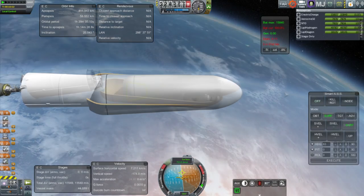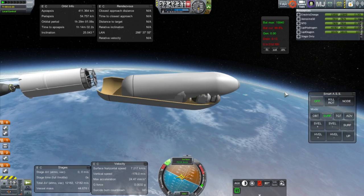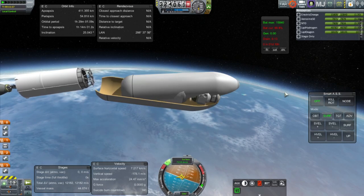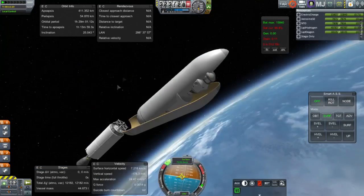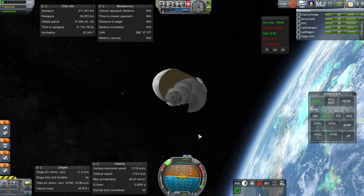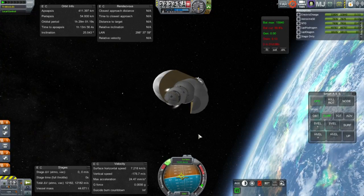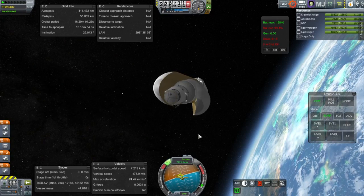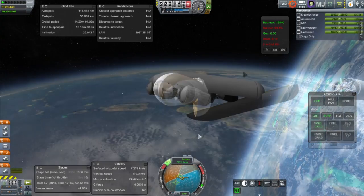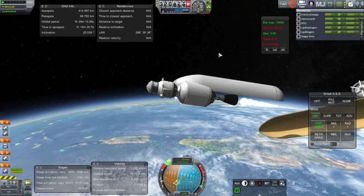We've separated the payload, but the payload has to wiggle its way out from between the fairings, and that's what it's doing here. Not the best way to go — certainly not scenic. I'd really like to avoid this in the future. In 64-bit with all the visual mods it really makes me want to do cinematics, but that would be blown to bits by the fairing not releasing properly.